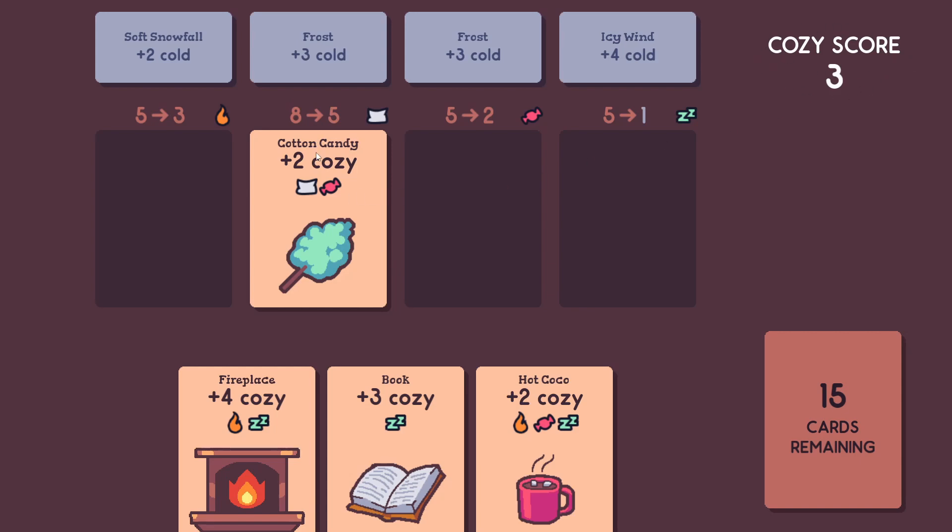Cards have a Cozy Type. This one has both the type of Soft and Tasty. Now I played it in the Soft Stack, giving me a bonus point. The cotton candy card only gives plus 2, but because I matched the stack with the type on the card, I got plus 3, bringing my stack score to 8 and my total score to 3.